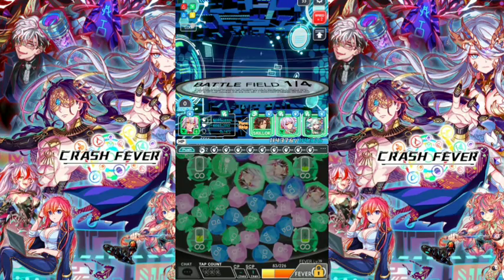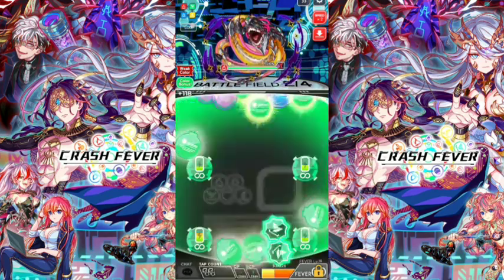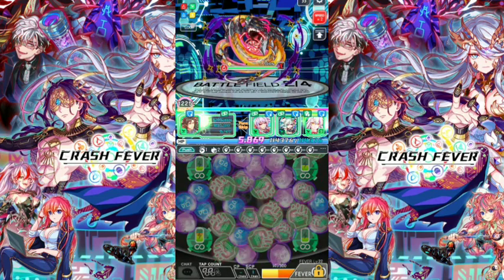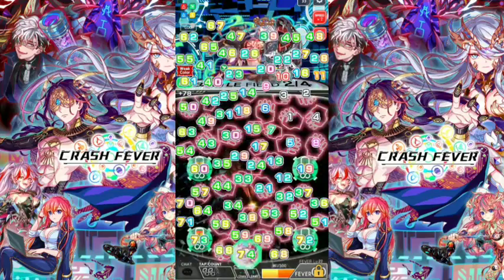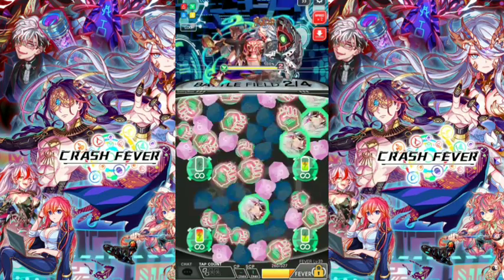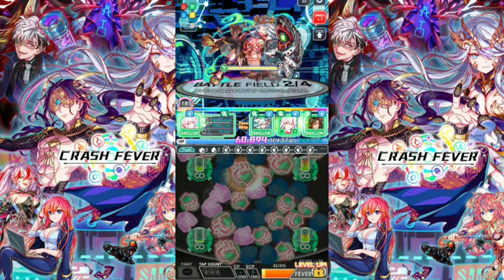We're on battlefield number two. We're against the red element — we are weak against red element, but it's okay. The attack boost helps a lot. Oh my goodness, that's a lot of damage! Another CBP drop — top left and bottom left. 1185 damage — that's a lot! Took down battlefield number two enemy.